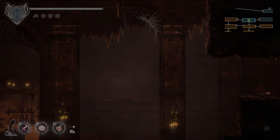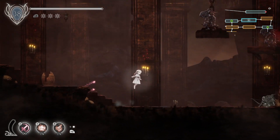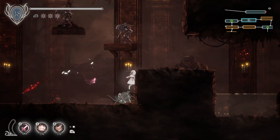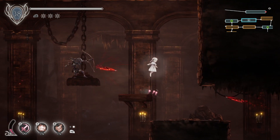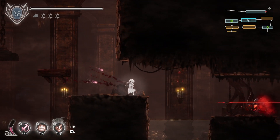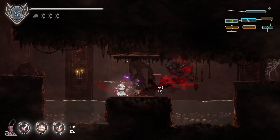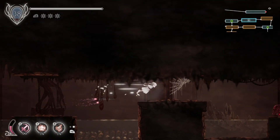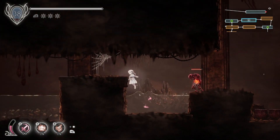I remember my dodge button. That's the most important button to remember. Now, I want to get a secret in this room. And if I know where it is, it is a well-placed secret. It's one of the more difficult to see secrets in this game. Let's see if I think of it the way that it is.